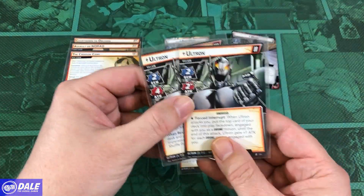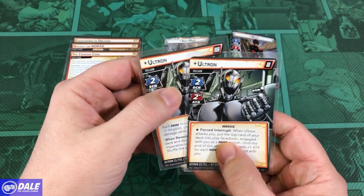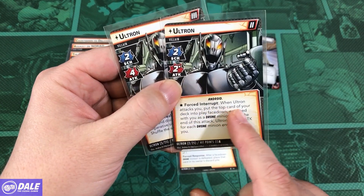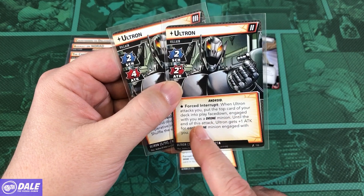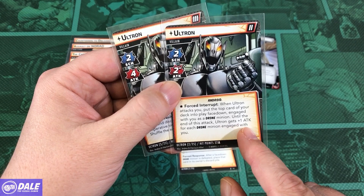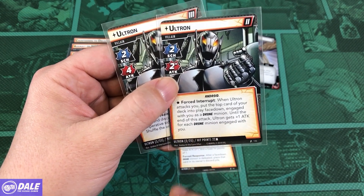For our setup, we have Ultron versions 2 and 3 — his second version. Schema 2, attack of 2, with a Force Center up. When he attacks you, put the top card of your deck into play face down, engage with you as a drone minion. Till the end of this attack, Ultron gets plus 1 attack for each drone minion engaged with you.